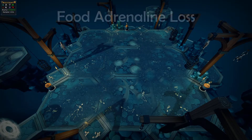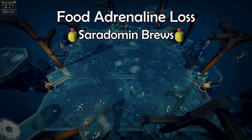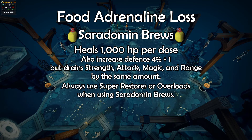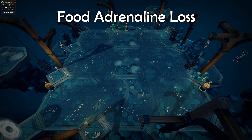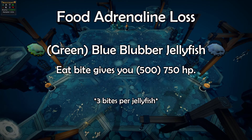And then there's the food issue, which has a way to counter. The most common method is through Ceridomin brews. These potions will heal you by 1000 hit points per dose but will not drain 10% adrenaline. These are very useful since a flask gives you 6000 hit points per inventory slot compared to rocktails and sailfish. Ceridomin brews don't use a food cooldown since they are a potion, which means you can also eat food within the same game tick as drinking a Ceridomin brew. The only two types of food that don't cost adrenaline are green blubber jellyfish and blue blubber jellyfish, giving 500 and 750 hit points per bite respectively.